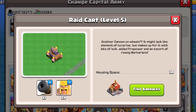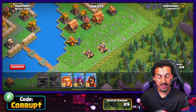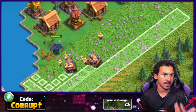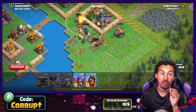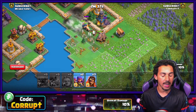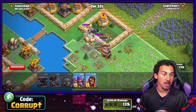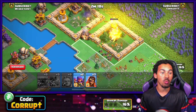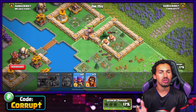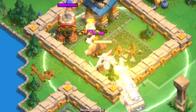Raid Carts are a mixture of two troops: the Cannon Cart and four regular barbarians. They are incredibly good behind tanks such as the Super PEKKA or Super Giants, and don't need a ton of support outside of just having a tank. They deal a lot of damage and their first shot to a defense is very quick. They have a temporary HP ability you may want to take advantage of, and they also have good HP overall, synergizing well with the heal spell.